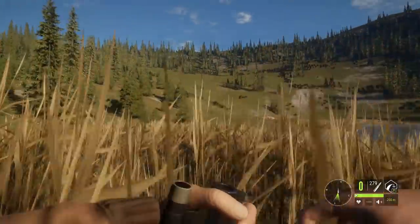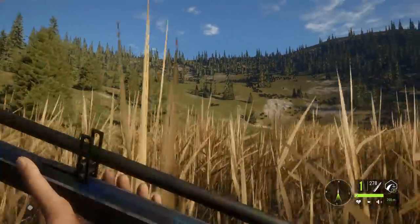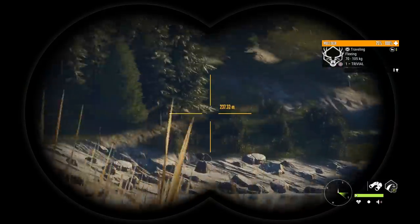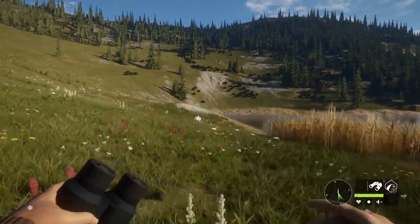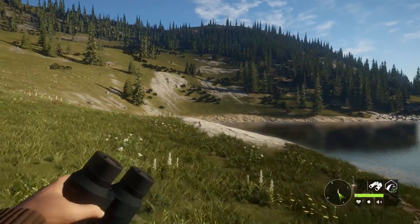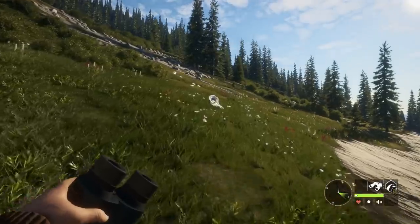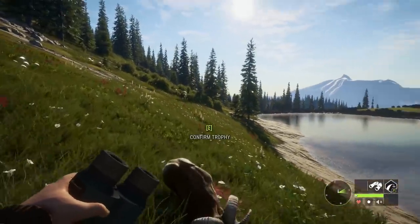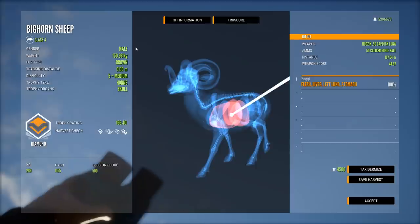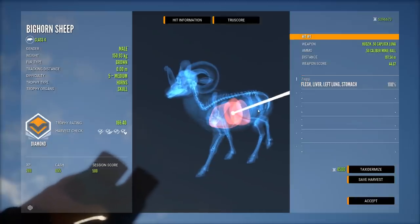Holy smokes, oh my god, he actually dropped right on the spot! I don't know if we ended up catching the spinal cord or if it's simply just that powerful even at this distance. I saw him run around being nervous - I'm sure he was spooked by a mountain lion somewhere. He's down right there and he looks huge. I really just needed to get that curse of the bighorn broken - this is like my third or fourth since I picked it up.